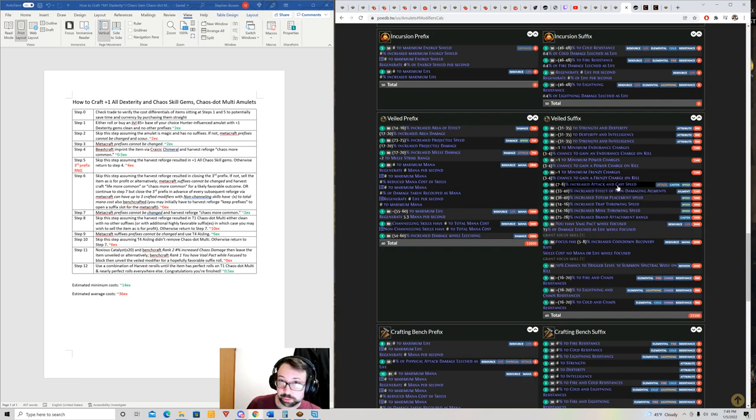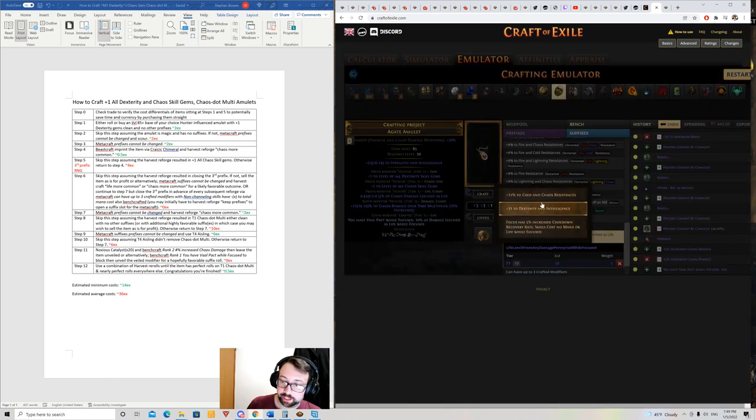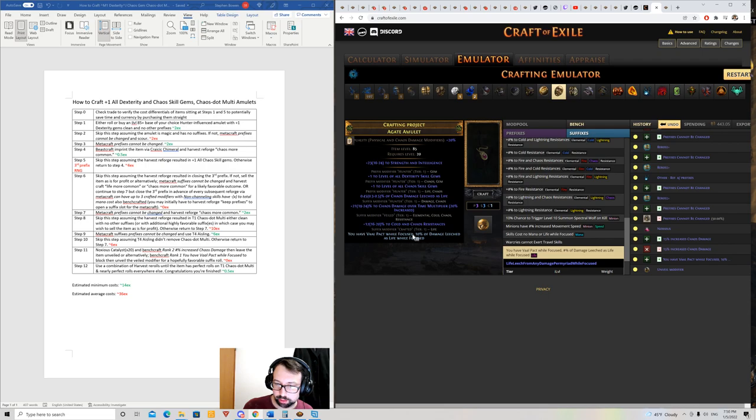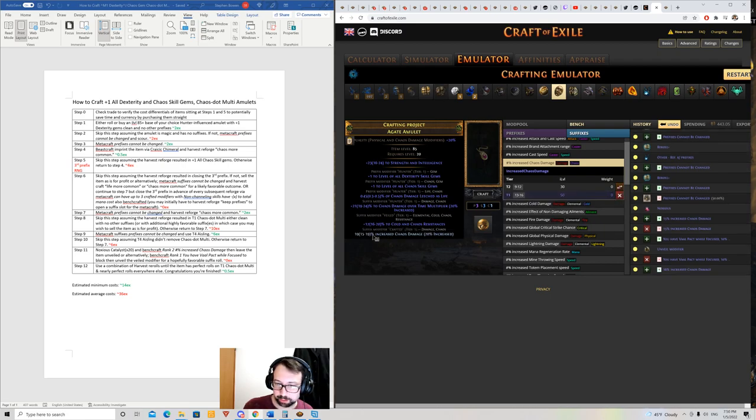Looking at the veiled suffix options: there's dual stats, minimum charges, dual resists, attack and cast speed, and a bunch of junk like trap/totem/mine throwing speed and Brand Attachment. Unveiling here gave me cold and chaos resistance — at least one good option. I'd go with the elemental/chaos dual resist. Then you'd leave the bench craft as 'increased chaos damage' because it's boosted by 3% from the catalyst, making it a little more attractive. That's the craft — done.